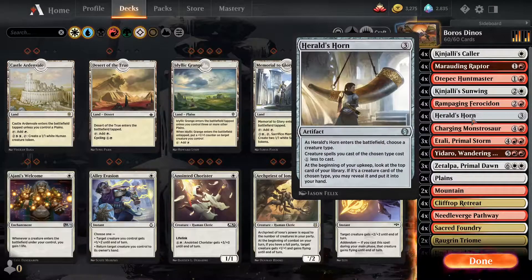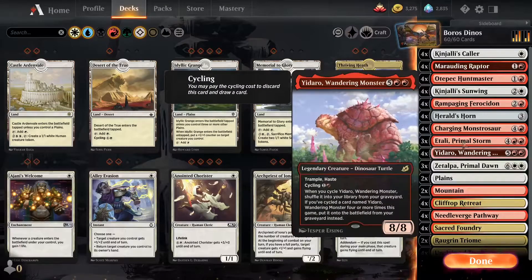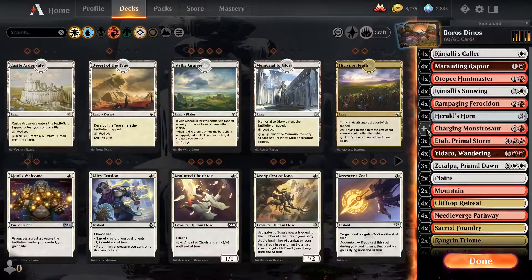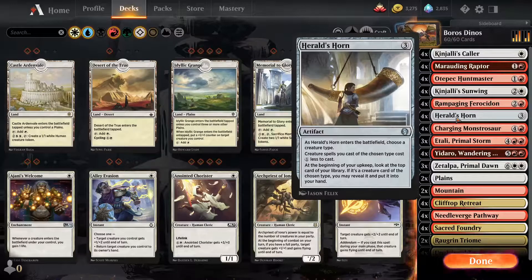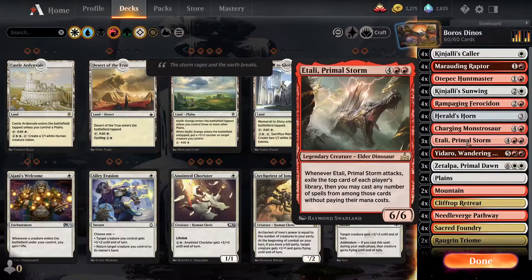Atali Primal Storm could be interesting with Harold's Horn — looking at the top card. If it's a creature card you can reveal it and put it into your hand, but you could also leave it on top. As it says, 'you may reveal it and put it into your hand.' So if it's a big creature you want to play, just leave it on top, swing with Atali, and you get Zetalpa, you get Yadaro — whatever you want. That's a nice little combo between Harold's Horn and Atali Primal Storm.